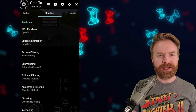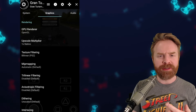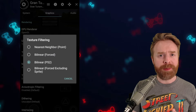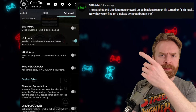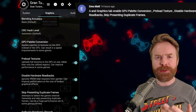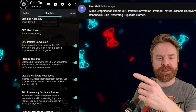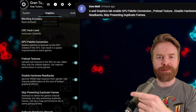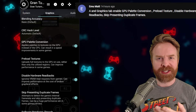Someone who wanted to remain anonymous said to change texture filtering from bilinear to nearest neighbor — I tried that and it didn't help, but maybe it will on your device. Siri-ish recommends turning on the iBit hack from the advanced tab. On the graphics tab, emu mat says to enable four different settings: GPU palette conversion, preload textures, disable hardware readbacks, and skip presenting duplicate frames. This might improve performance, but it also might break some graphics.